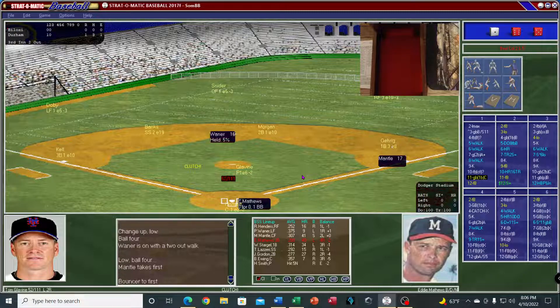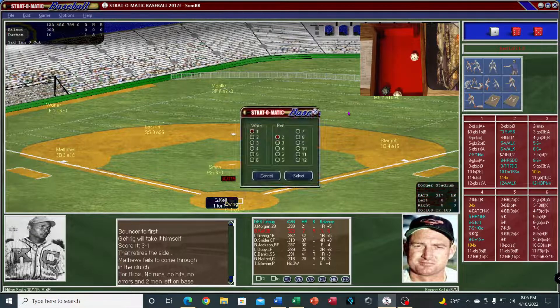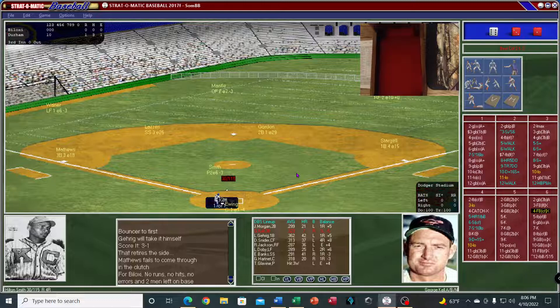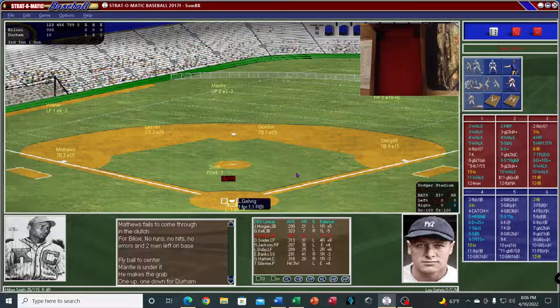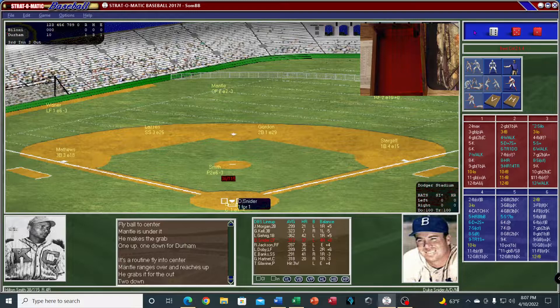There's a ground ball to Gehrig — picks it up, steps on the bag. At the end of the game I'll show you the box score, and then I'll move it over and show you a couple of the stats. Lou Gehrig up — fly ball out towards Mantle, and he gets it, two down. Then the Duke — and another batter is walked.